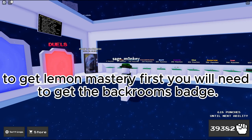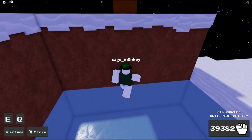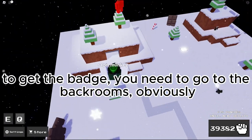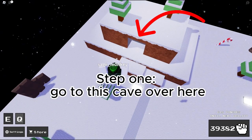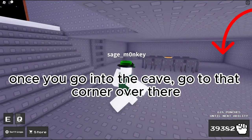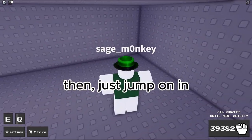To get Lemon Mastery, first you will need to get the Backrooms Badge. To get the badge, you need to go to the Backrooms. Go to this cave over here. Once you go into the cave, go to that corner over there, then just jump on in.